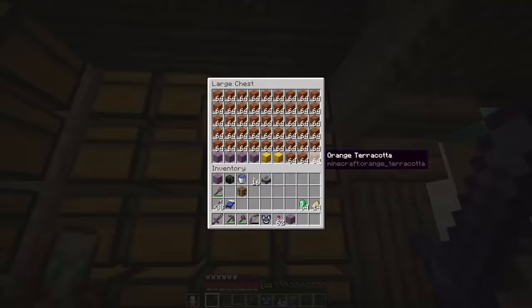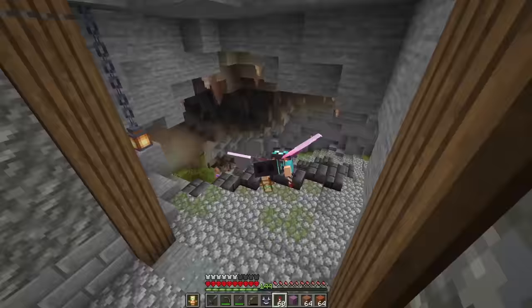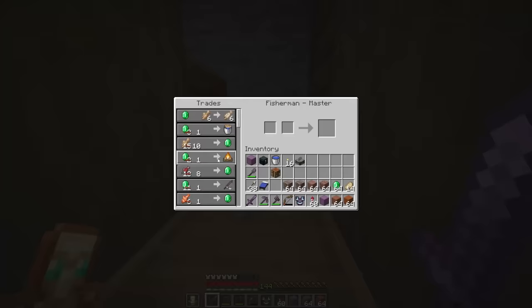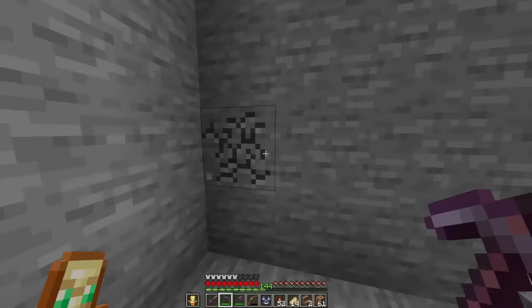I need a few more blocks from the quarry. Finally using some of this orange terracotta, regular terracotta, some granite too, ripstone blocks. A quick trip down into the villager trading hall to visit the fishermen and buy campfires. I've got a few extra emeralds here so we can buy ourselves some lanterns. Time to get building.